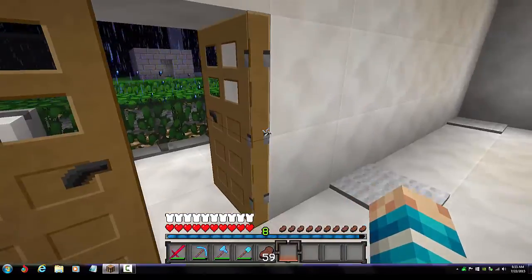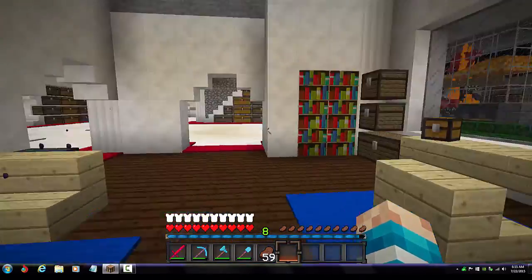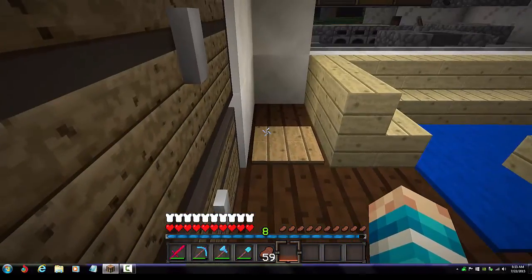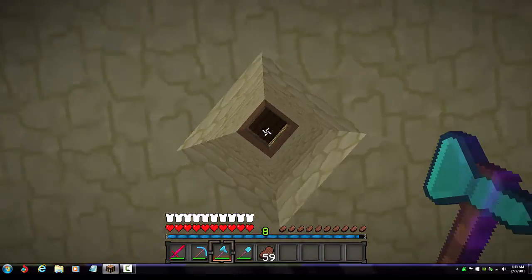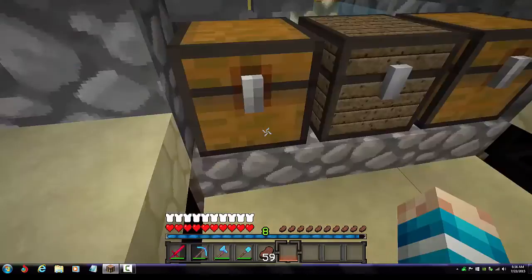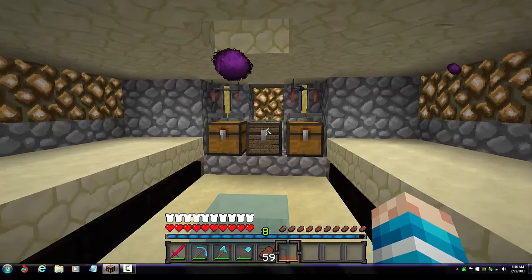Now for the last thing — the secret vault. This room seems totally normal: you've got a TV, computer, ender chest, bench, couch. But there's a random pressure plate in the corner. When you step on it, a piston comes out, you drop down, and the piston goes back in — fully covered, no need to place a block back. Down here you've got an ender chest, storage chests, and brewing stands with potions to brew.